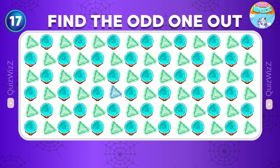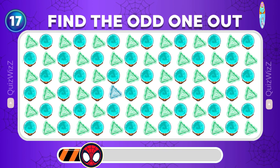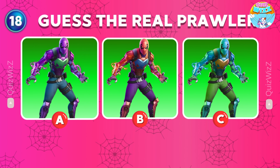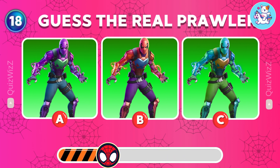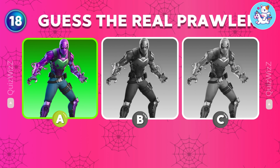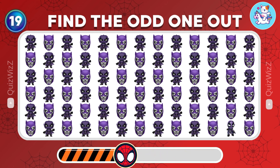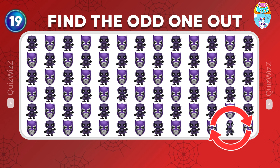Find the odd one out! It's right here with a different color. Guess the real Prowler in these three pictures below. Yes, that's option A. Find the odd Prowler emoji. Good job, this one is the correct answer.